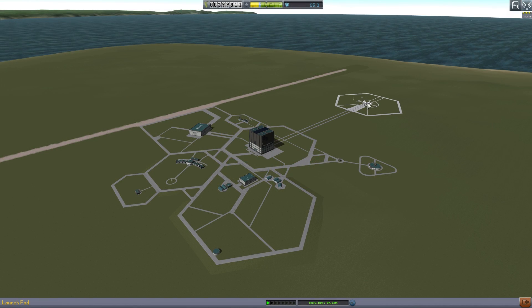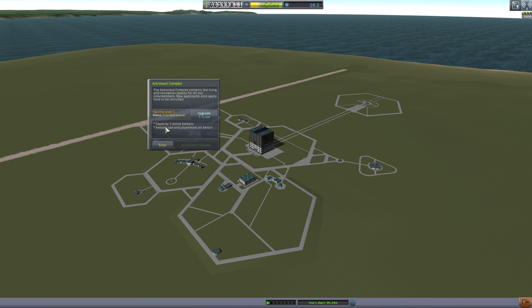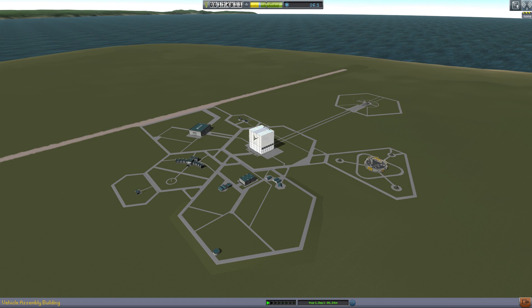Before we launch, I wanted to go over that I already upgraded the launch pad. I want to upgrade the astronaut complex — right now I can only hold five Kerbals, but if I upgrade I can get 12, and most importantly I can do EVAs. Since we're going into orbit we'll have time to do an EVA and get some science. I'm also going to upgrade the tracking station for 150, spend that money now so I don't have to spend it later.